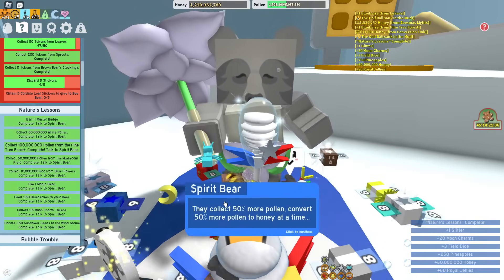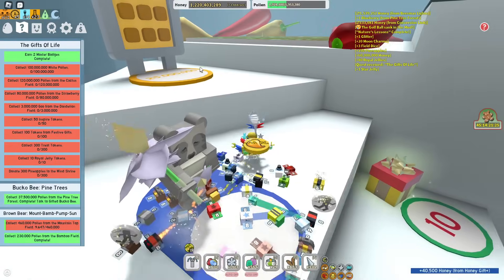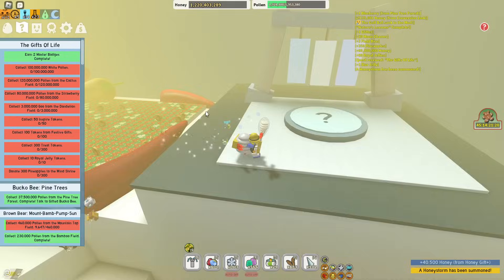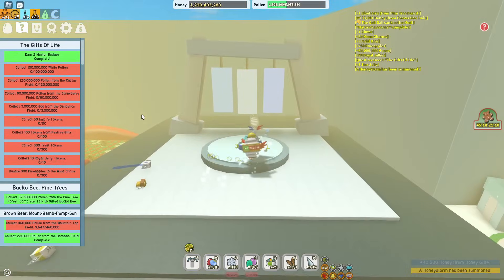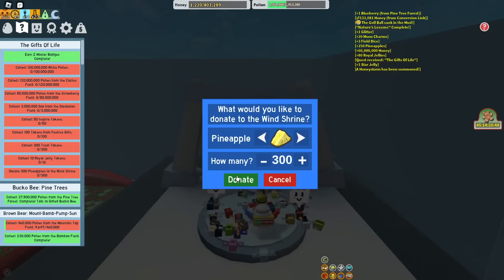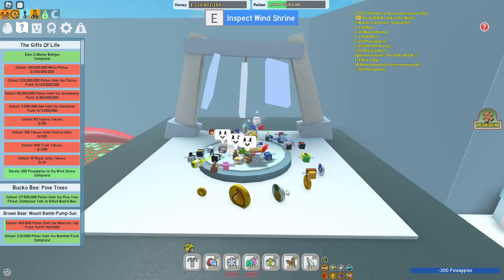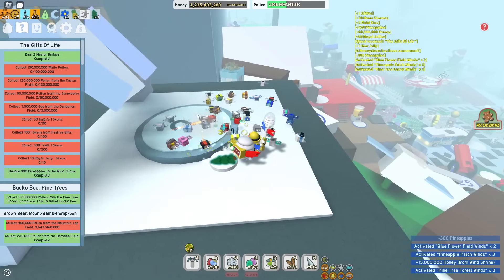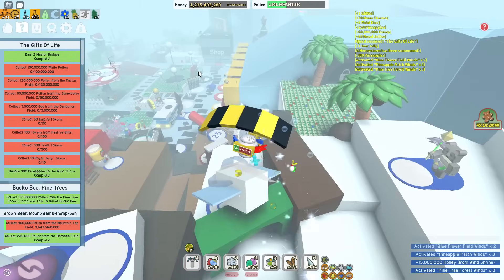Let's claim the next quest. This quest doesn't seem the worst, actually. It's always the pollen ones that are the worst for Spirit Bear because they're quite high numbers. Donate 300 pineapples to the Wind Shrine — and that is 300 donated. We get a pine tree one, three times pine tree thing. I mean, that's okay.